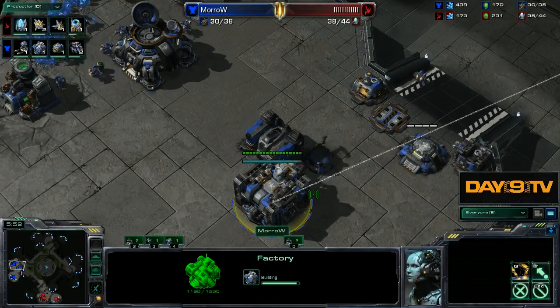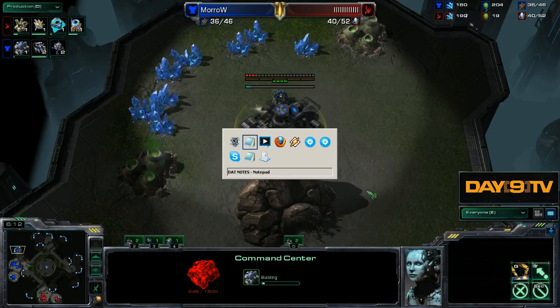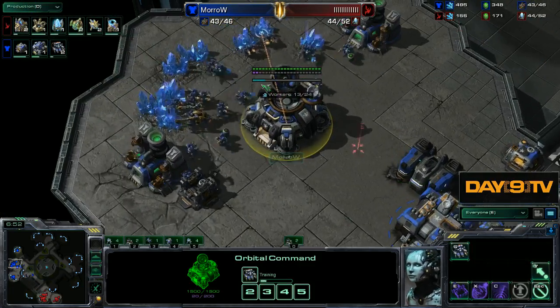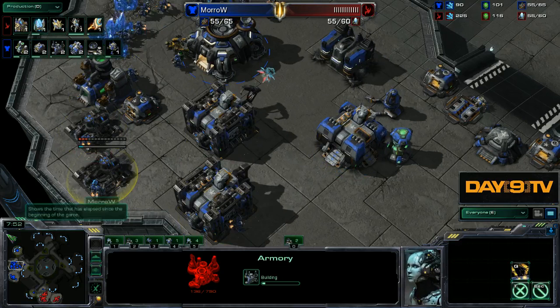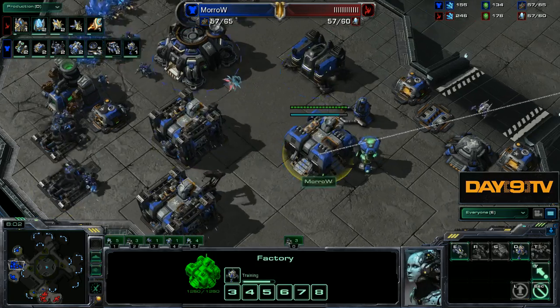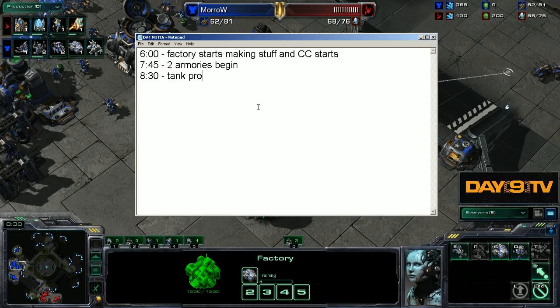One timing I'll note right now is that my factory is getting started. My factory and my command center start doing stuff at six minutes — factory starts making stuff and CC starts. Around eight minutes, my armories get started. Seven forty-five, two armories begin. And let's also find out when our tanks really get started — tank production begins at around 8:30.